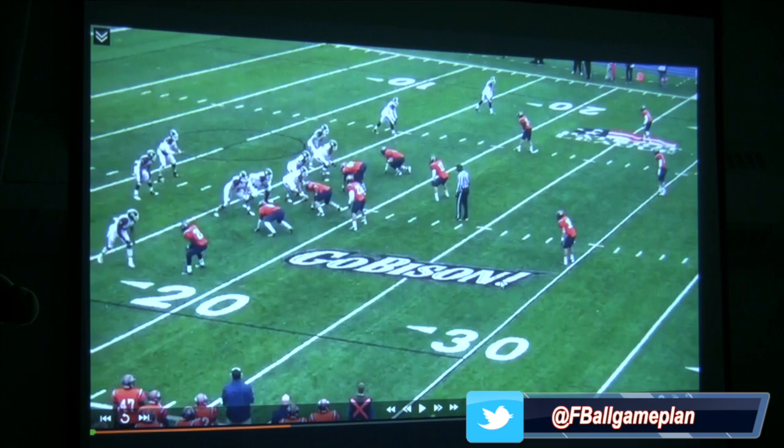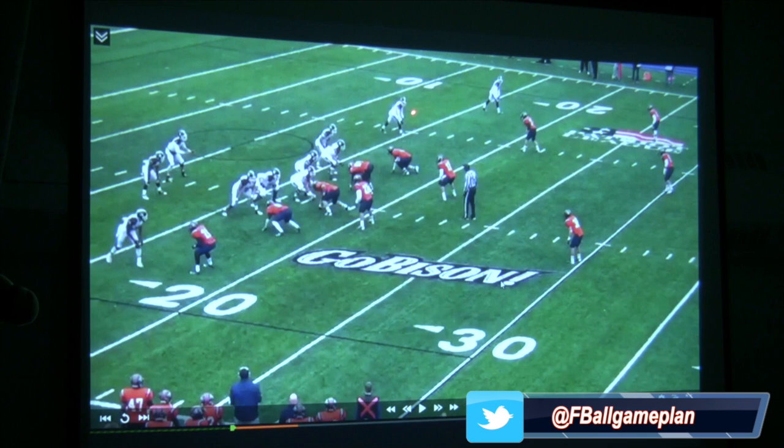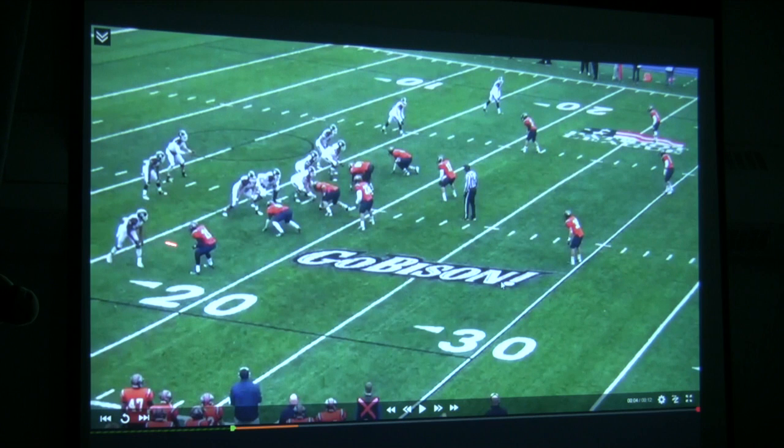Starting off here in a 3x1 formation as we talked about the concept. Front side one to the field will have a 14-yard take-two post. Front side two will have a 12-yard corner. Front side three is responsible for the flat — he's on the line of scrimmage, so we don't have a 4-5 yard flat drop; if he were in the backfield, we would have a swing. The defining characteristic of the flood concept is putting three levels to the sideline: post, corner, and the flat. Backside, we're looking to have a 12-yard dig and a 5-yard reed.